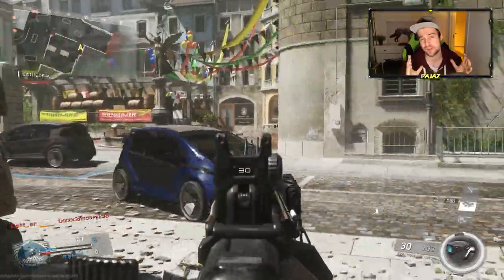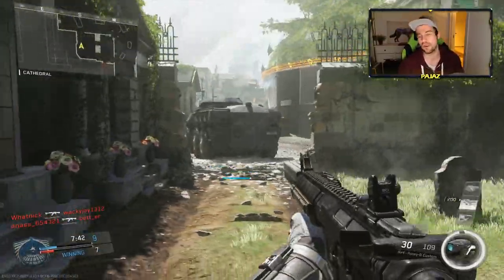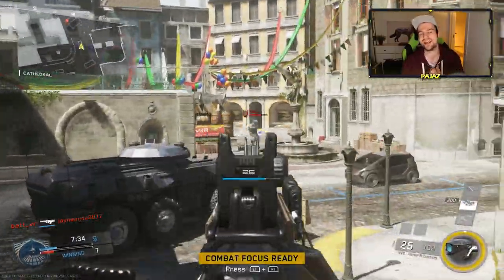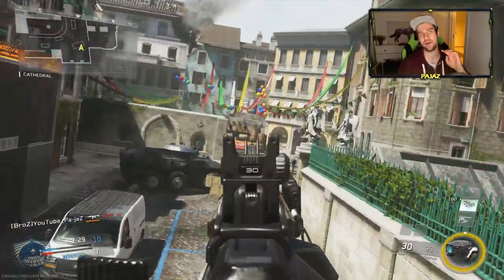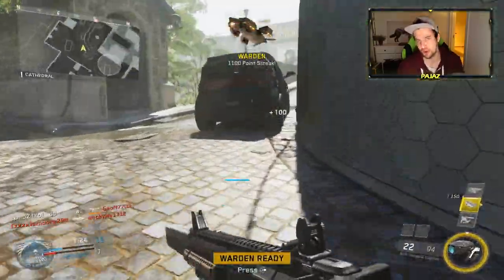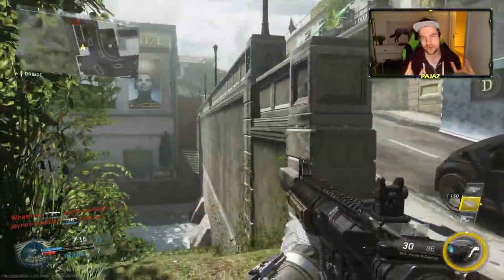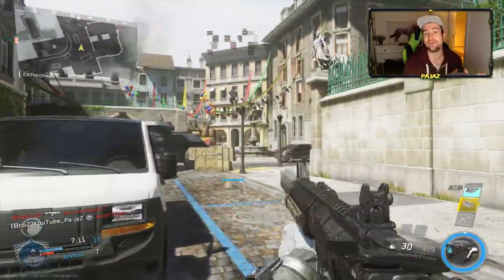My favorite class setup with this weapon is Quick Draw grip — you don't need a grip on the NV4 but it has a little bit more recoil than it used to. I like a grip because it becomes a laser beam with it. So I use Grip, Quick Draw, Stock, and then Rifle Barrel — or you can switch to Extended Mag. That's probably the best setup I'll give you guys for this weapon; it's really, really fun to use.